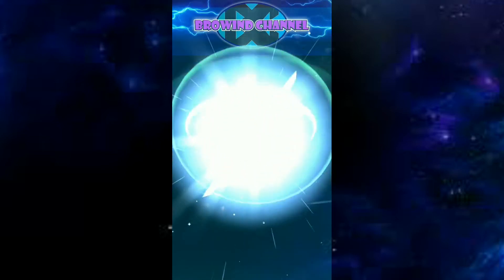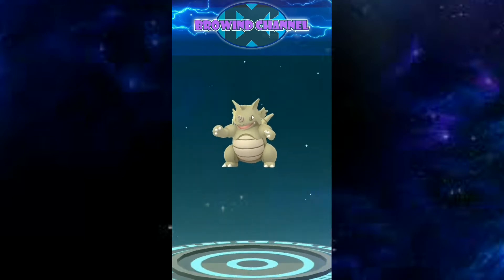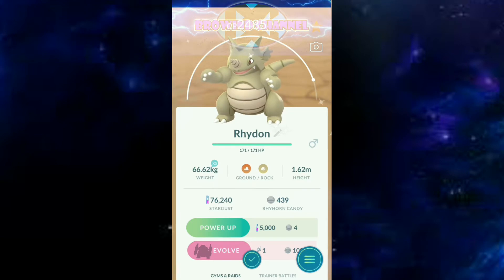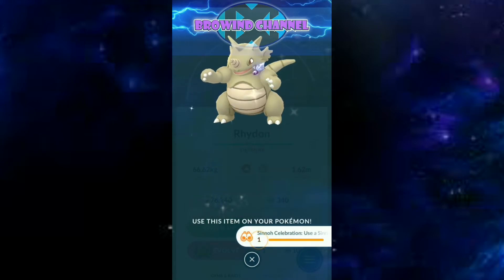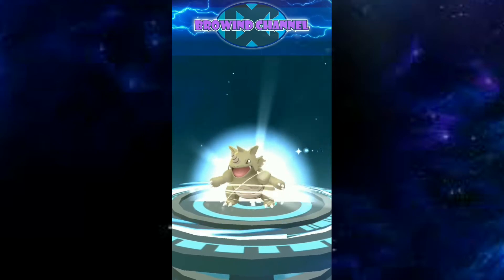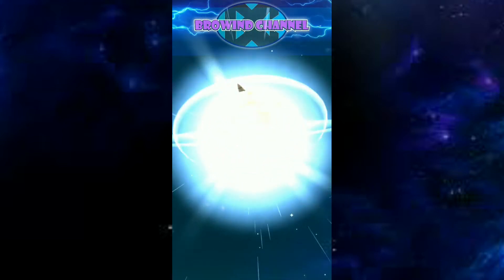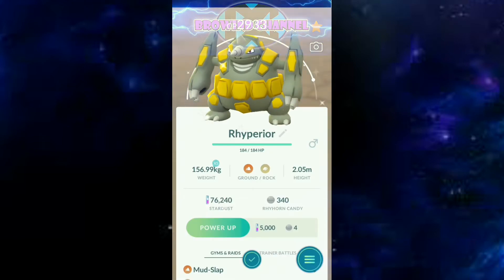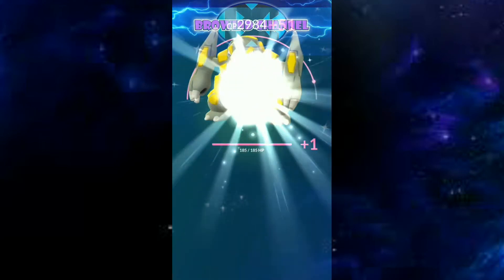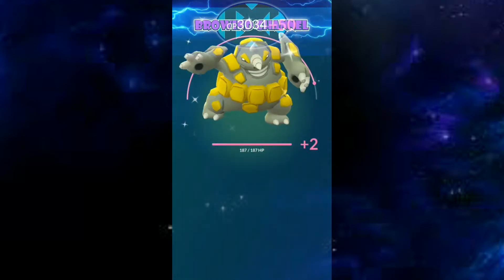Alright, just evolve it from Rhyhorn into Rhydon. It's evolving to Rhydon. My first shiny Rhyhorn, and now I'd like to evolve it further, giving it the stone. It's evolving — shiny Rhydon evolving to Rhyperior. My first shiny Rhyperior is in the bag! Now I'd like to power up the CP. I think this is enough.